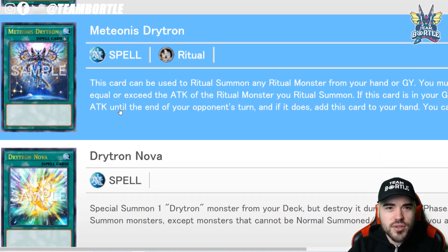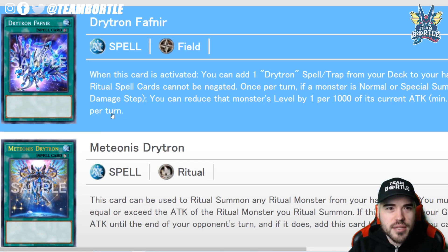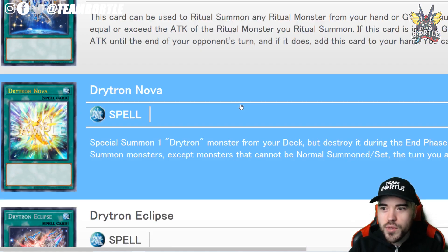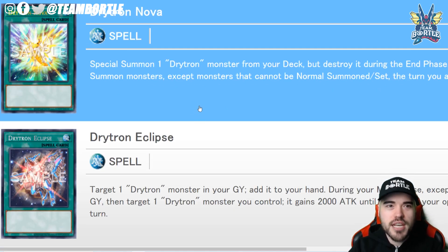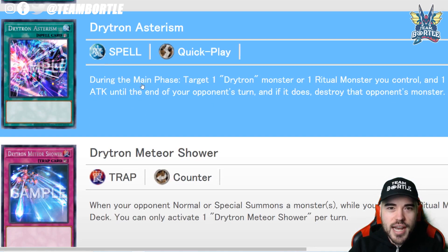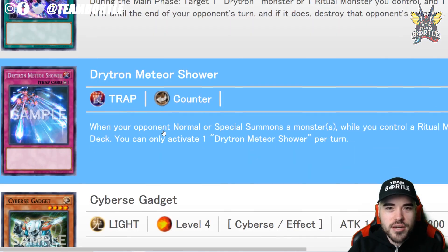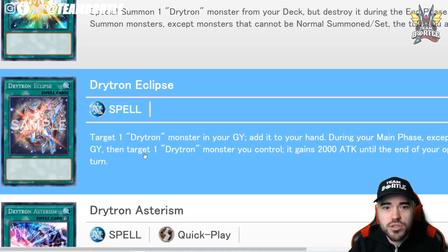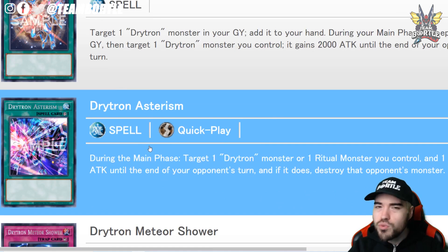There's already a 4000 ATK beat stick — Dryton Fafnir. All these cards add to each other, so Dryton Lock is going to be a decent strategy going into 2021. We're going to have Drytons everywhere in 2021. We have Dryton Nova, Dryton Eclipse, Dryton Asterism, and Dryton Meteor Shower. Hopefully this new archetype will sell the set, just like Toon Chaos did.